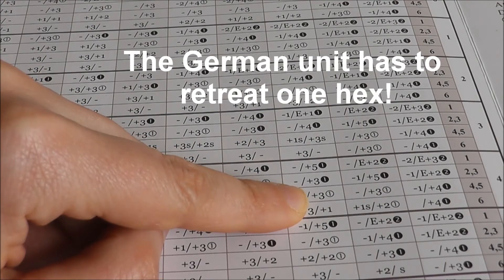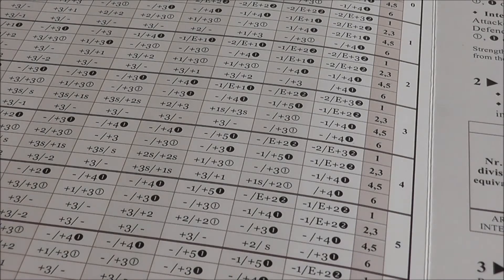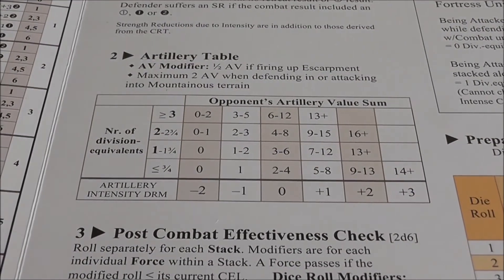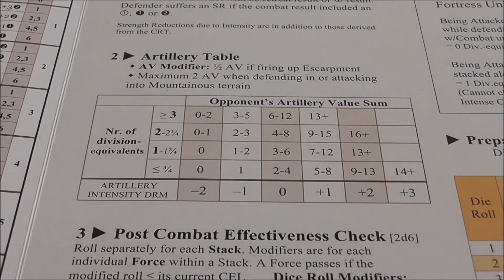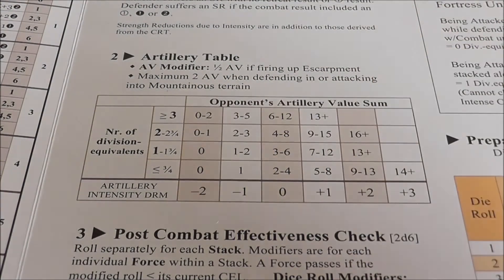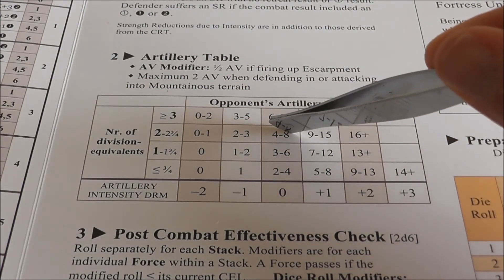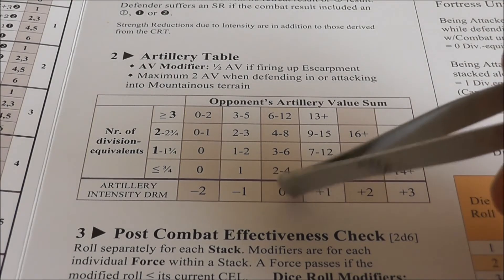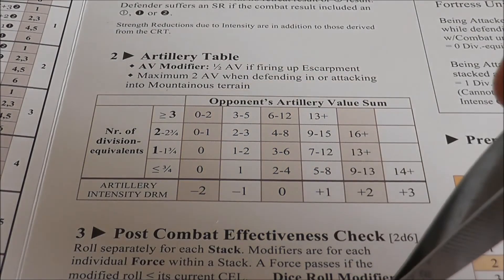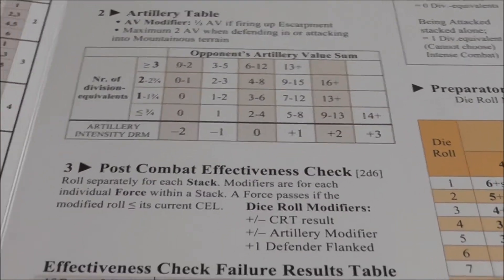The plus three comes into play when we check the combat effectiveness level for the artillery check. We look at the number of division equivalents attacking — in our case four — and the opponent's artillery value, which is seven. The result is a zero artillery intensity DRM.